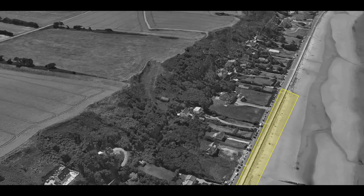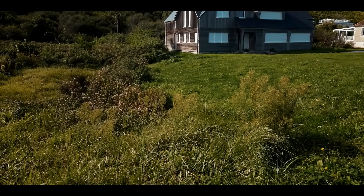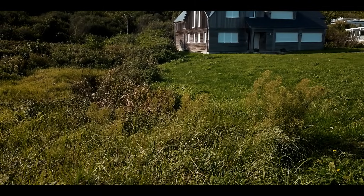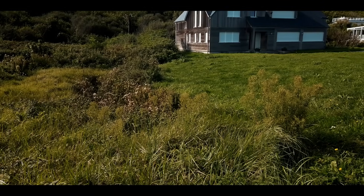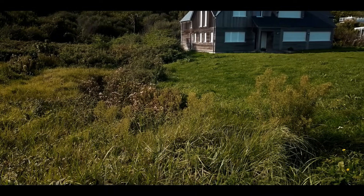Once the second assault wave had cleared the beach and reached the safety of the sea wall, they then had to breach a wire obstacle to get onto the bluffs above them. You can see here an offset water course in the picture. It's at this location where US soldiers used Bangalore torpedoes to create an exit off the beach. Some people believe this water course was actually created by the Bangalore torpedoes themselves.